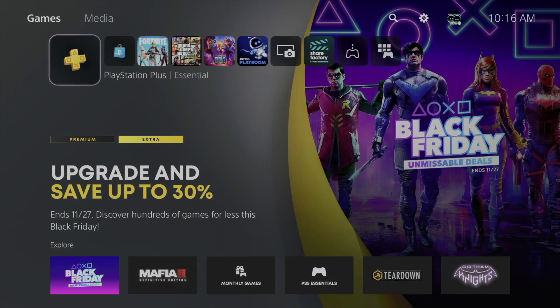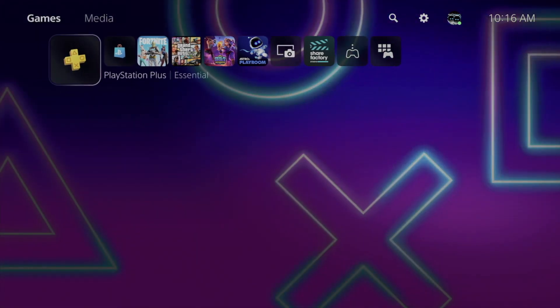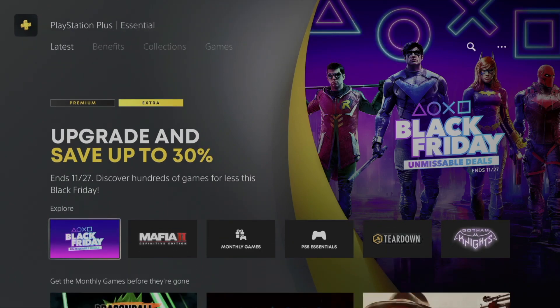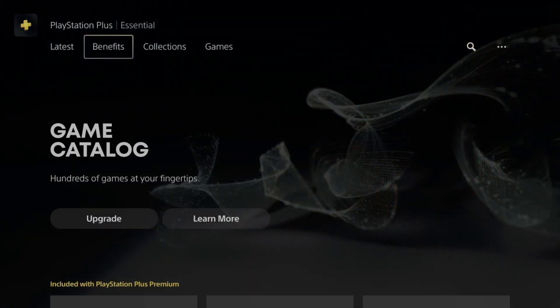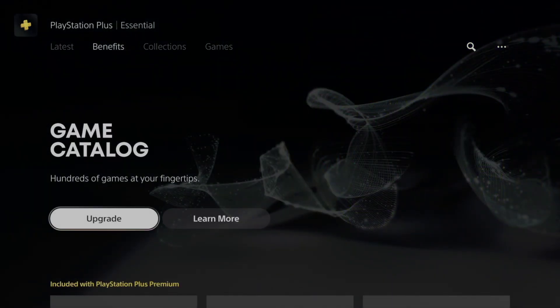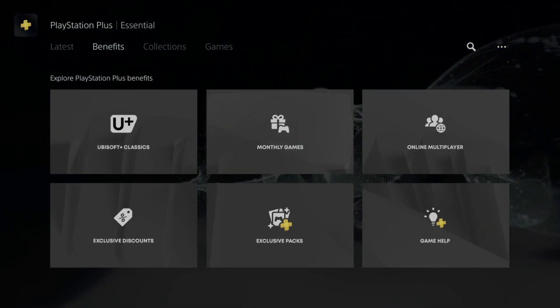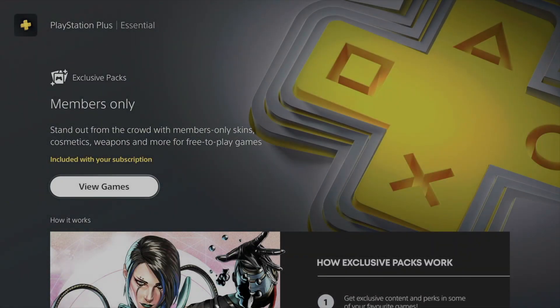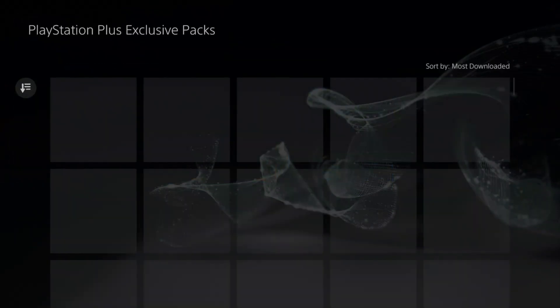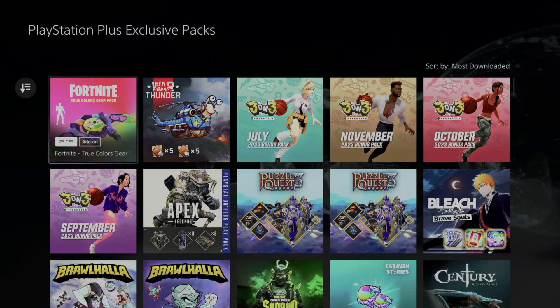Hey guys, on today's video I'm taking a look at exclusive packs for PS5 or PS4 — same thing really. We're in the PlayStation Plus section. Scroll down just once, then move to the right. Up here you'll see 'Latest Benefits' — that's what you want. The second option is Benefits. Scroll down, keep scrolling, and you're gonna see Exclusive Packs. From here, scroll down one more time, go all the way to the right, and you'll see 'View All' — click on that.